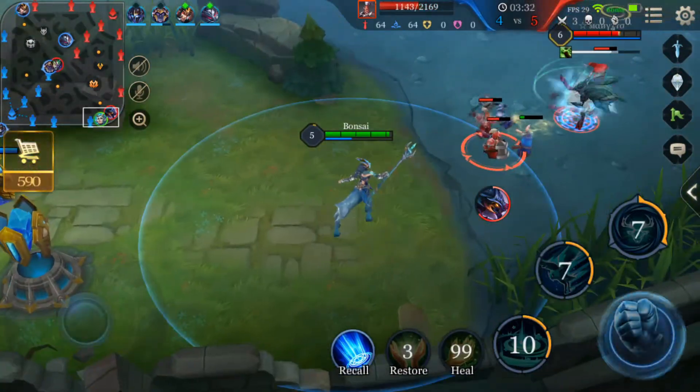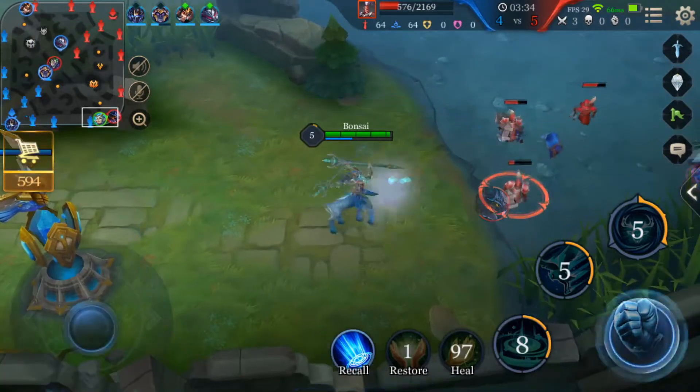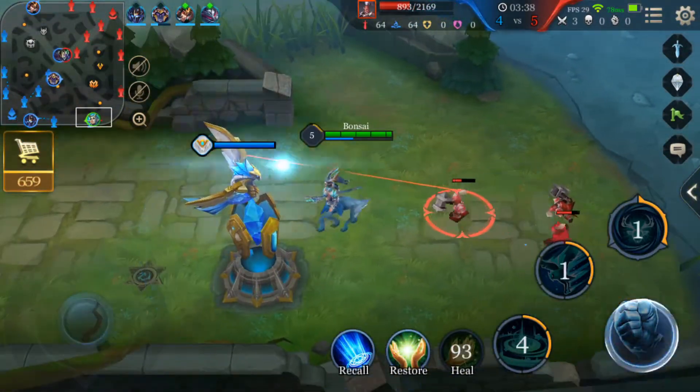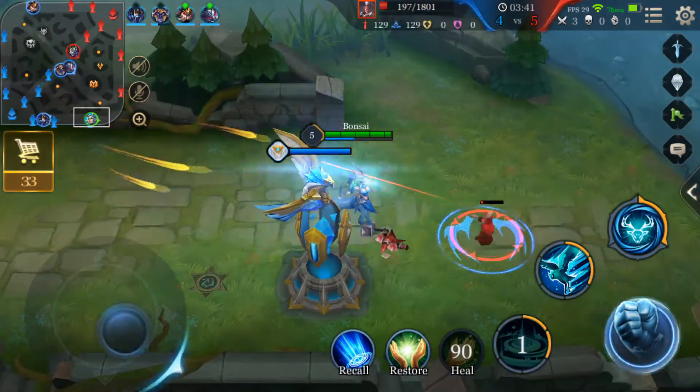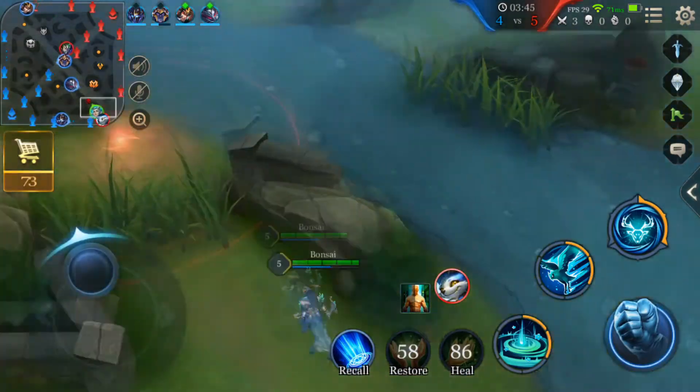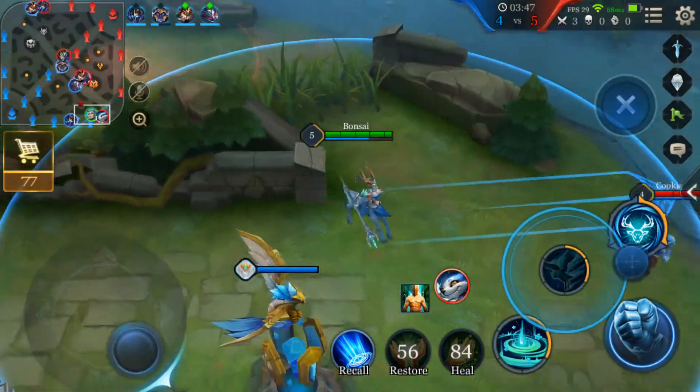Piora's ultimate only works if the enemies don't stun you. An easy trick is to stay in a bush and surprise your enemies. But you really want to use your ultimate ability in a teamfight. The best time to use it is when enemy heroes have used all their movement abilities and stuns.